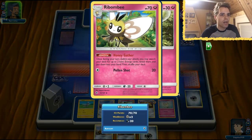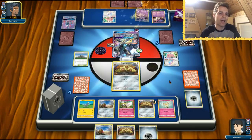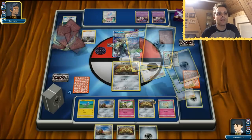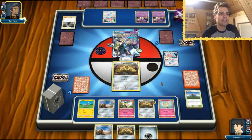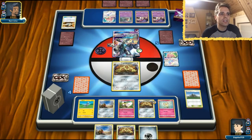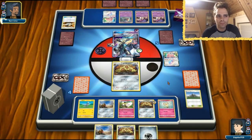We have the Honeygather, the bat, and Mount Coronet, so we can get ourselves up to five energies again. We only need to top-deck an Ultra Ball, a Supporter, or a Rabambi to get an extra energy in play. Mount Coronet is gone — maybe we should have kept it in hand since we didn't think he was running Stadium cards, but we should have waited. Life lesson learned — we already got two prize cards. He's getting a prize card from the Alolan Dugtrio. He only has one energy on his Necrozma and two Malambars — I don't even know if he's going to scoop again.